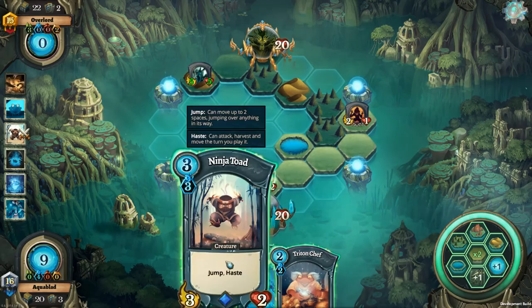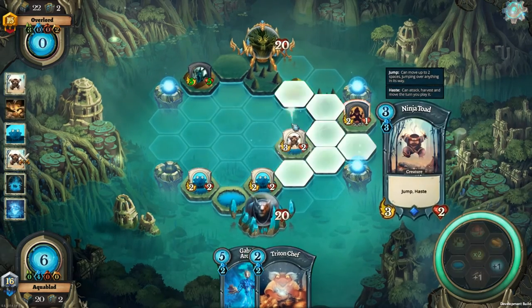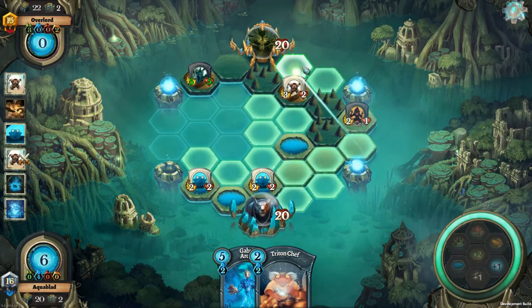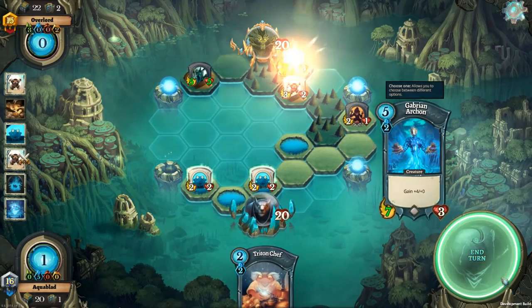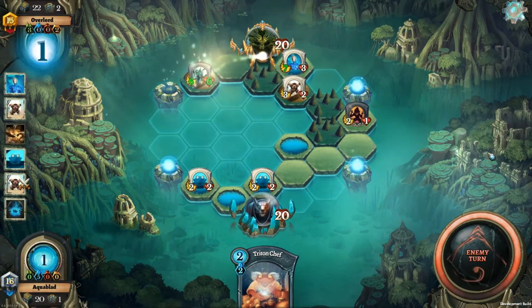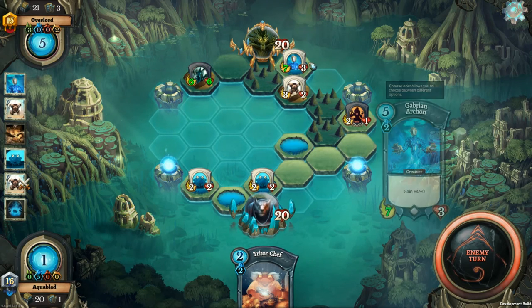So I'm going to be really sneaky now. I'm going to drop a Ninja Toad, hop him over here, drop a water tile, then play a big Archon. This is what I was going for earlier. Let's see if he has a response to that — he's already used two Last Nightmares.